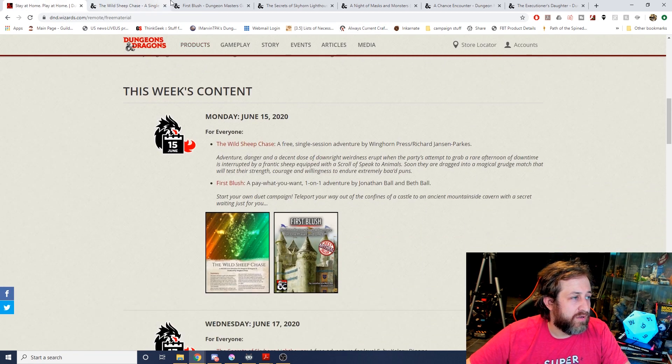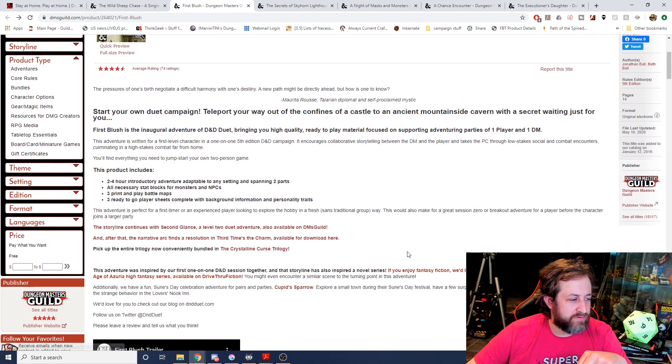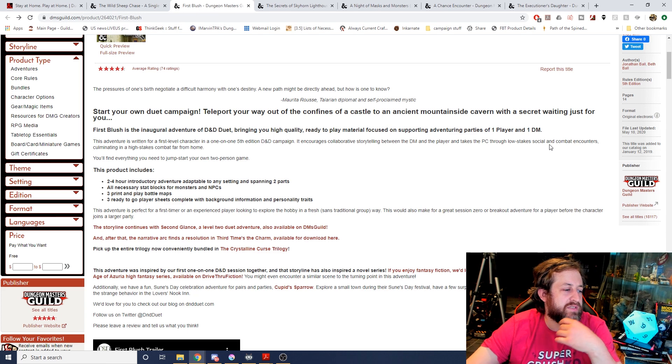Also on Monday, we got First Blush. Four and a half stars, 74 ratings, best adamantine seller — that is something we do not see very often. It's cool because it's this whole concept of a duet: one DM and one player. I've done a couple of these before with the Blood Hunter module. It's a start to your own duet — teleport your way out of the confines of a castle to an ancient mountainside cavern with a secret waiting just for you. First Blush is an inaugural adventure of a D&D duet, bringing high quality, ready-to-play material focused on one player and one DM. It's a two to four hour introductory adventure for any setting, with all the stat blocks you'll need, ready-to-go battle maps, and three ready-to-go player sheets complete with background information.